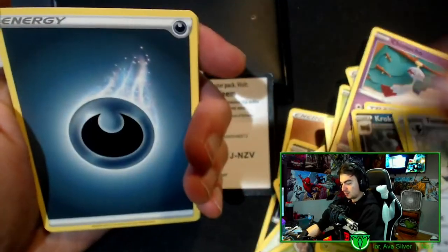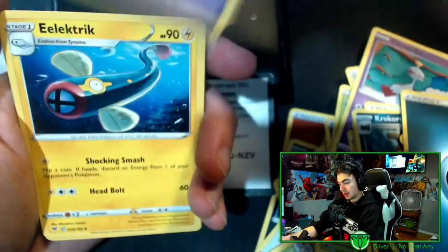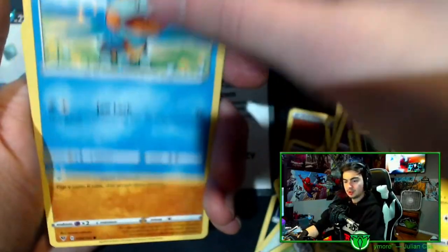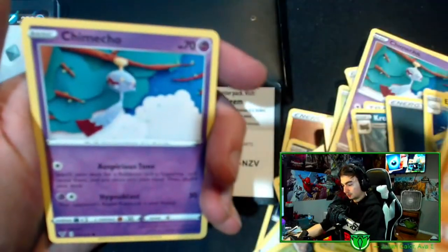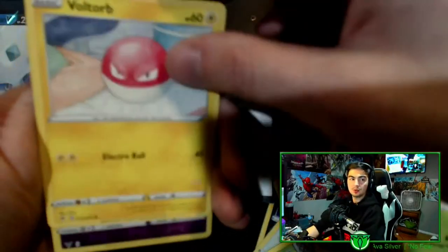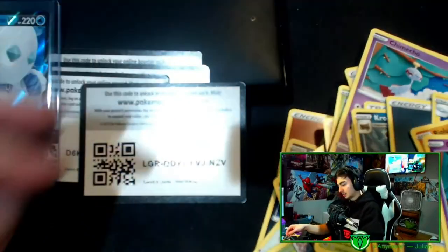Starting off — energy, Girafarig, electric, Delmise, Snorlax, Rayquaza, Chimecho, Ninjask, Bolt Orb, reverse holo Dedenne.